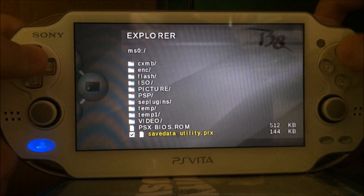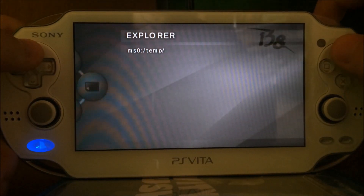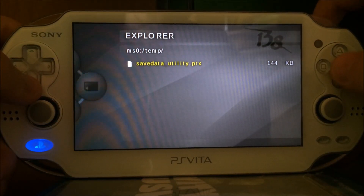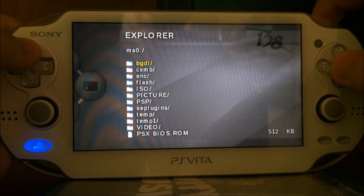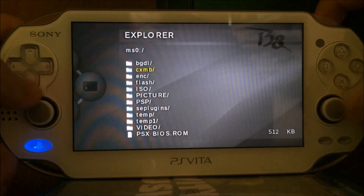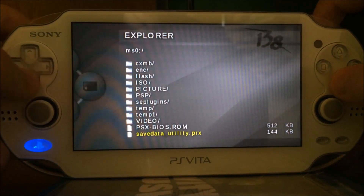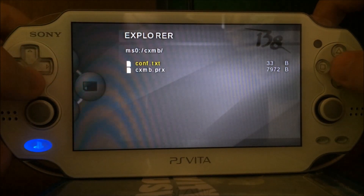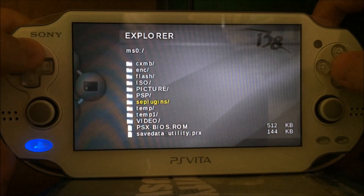Let's use the save data utility and cut it. Now we go to the temp folder with X, press triangle and paste it. The file is now moved to M0/temp. If you want to put files back onto the root M0, just go back and press triangle to paste. If you mark any folders, it won't put them inside folders — it will place them on the root. To put things inside folders, you have to access the folder first, then copy or paste files into it.